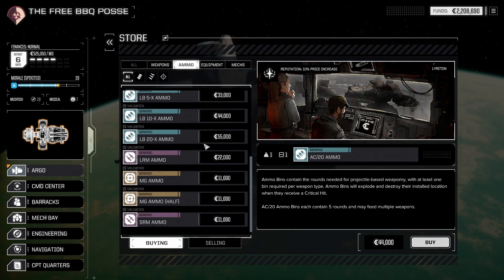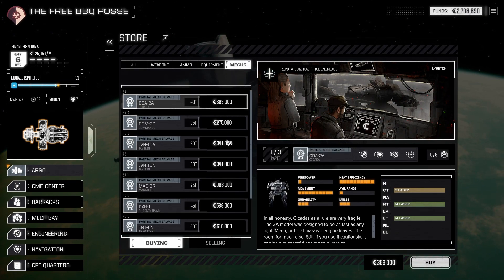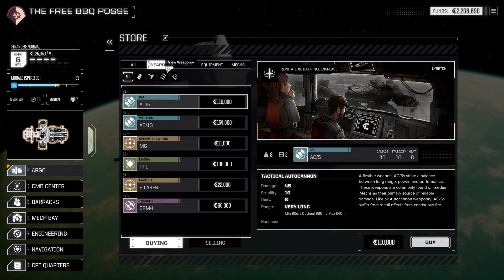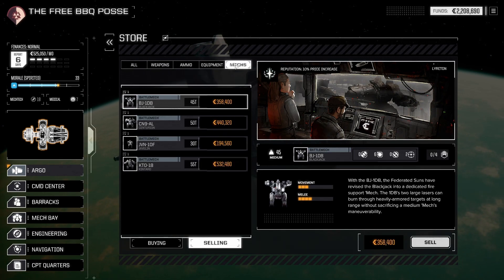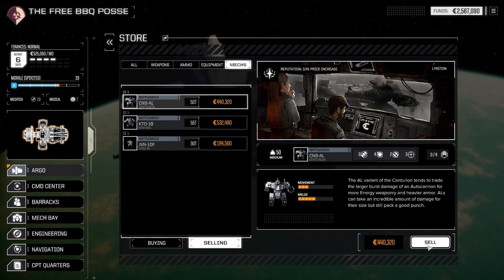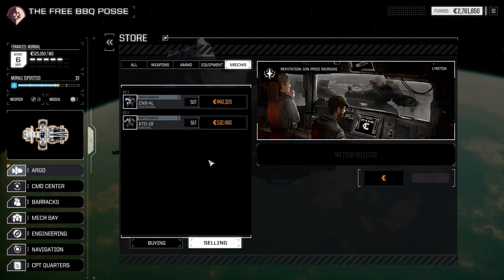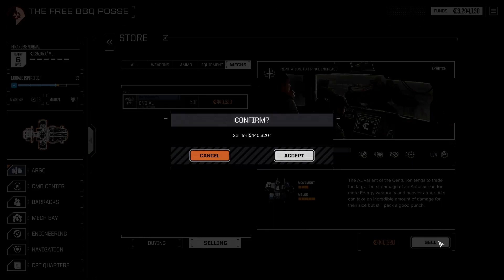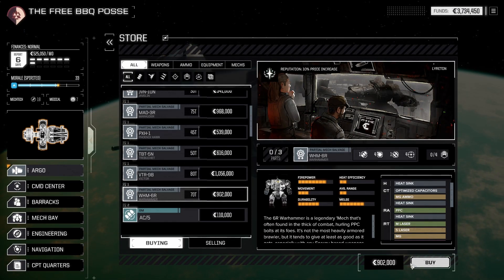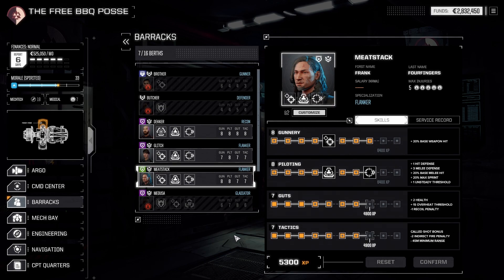Nothing worthwhile in special ammo or equipment. Let's see what we can sell off in terms of mechs. Selling the Blackjack — we're beyond Blackjacks at this point. Selling the Centurion. Oh wait, I have a Javelin — sell that too. That comes to 900,000 C-bills, which is enough to buy that Warhammer part. I'm going to do it. Buying the Warhammer part and putting it in our storage.